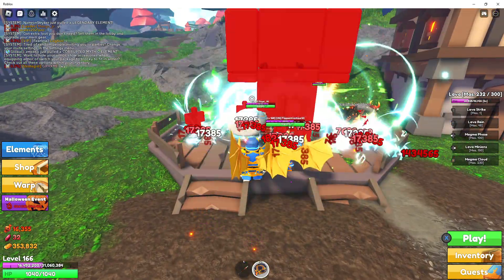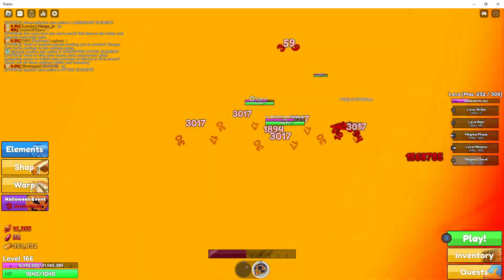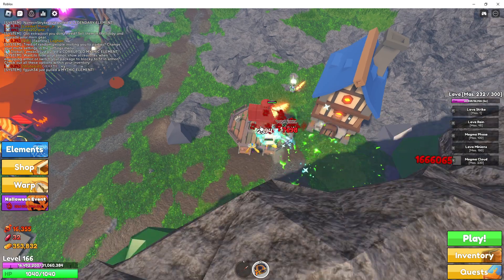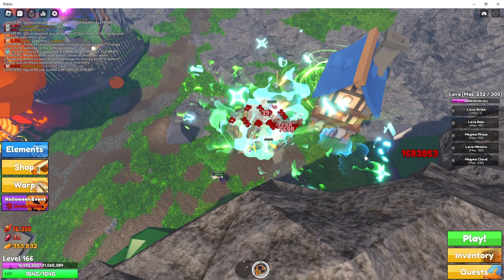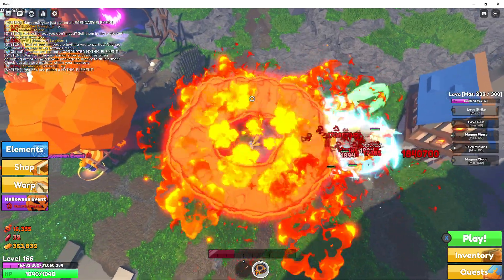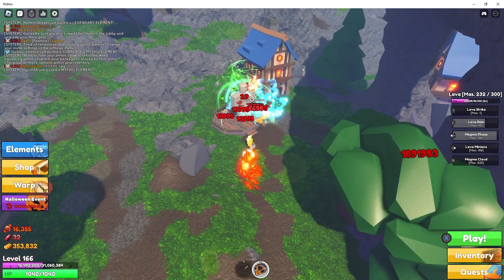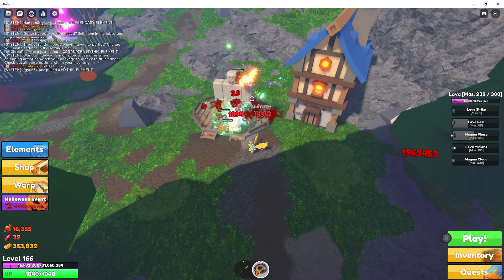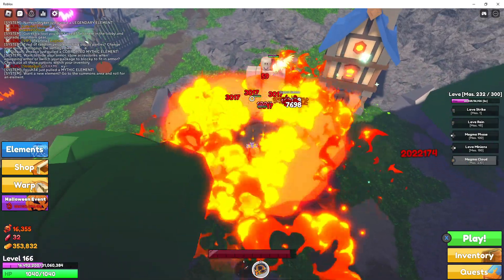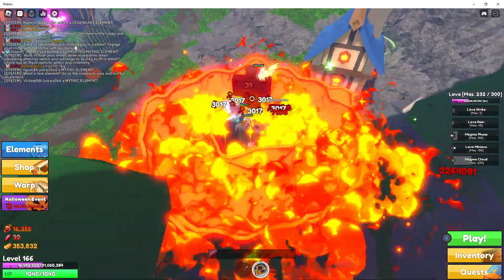Now, the final ability — the most powerful ability Lava has. It's only doing 3,000 damage per hit, but it has decent area-of-effect size. The cooldown is very short; as soon as it ends it's almost ready to go right back up. You can walk around with it, use your other abilities with it, and even dash with it for even more damage.